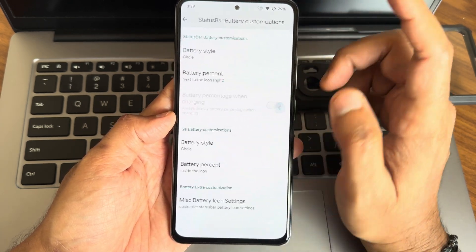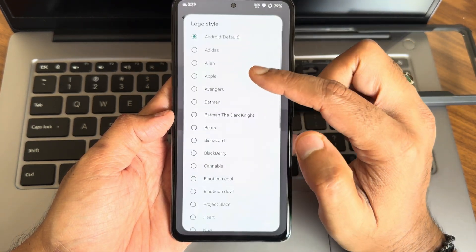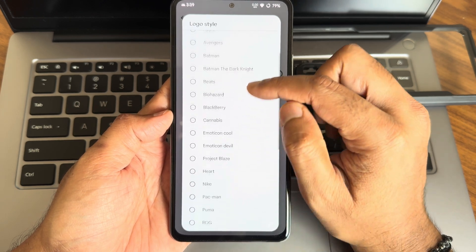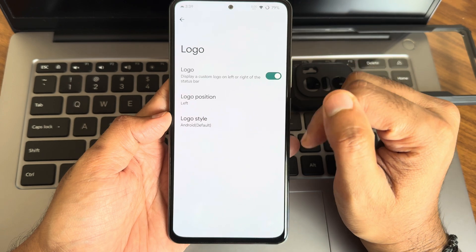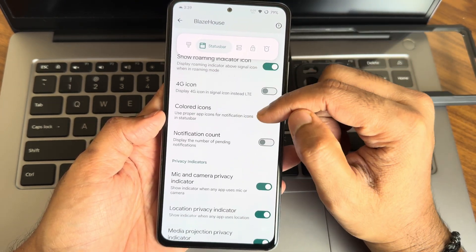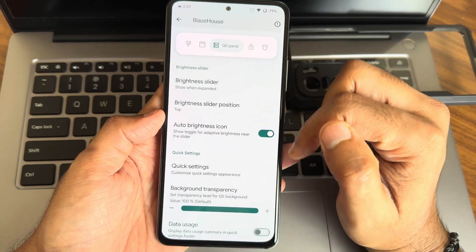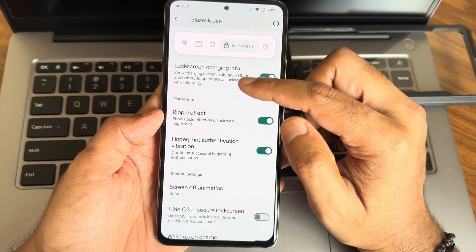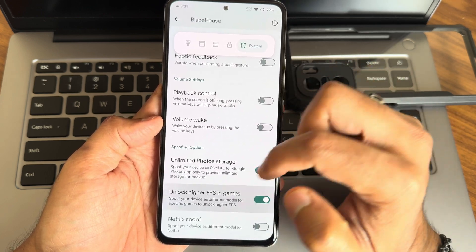There are next-level customizations — let me enable the logo and position it to the left, keeping it as Android for now. There's no Blaze logo yet, but we hope to get one for Project Blaze soon. You also get colored icons, notification count, and other settings. Lock screen customizations are there, with unlimited photo storage, and you can enable or disable high-fps games like BGMI from here.